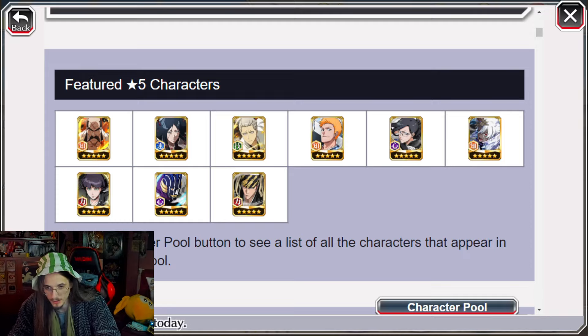We have Unohana as the new banner character - the Desolation Summons one - with Ichigo Daddy and Toshiro. There are also some other interesting links, like Mayuri and Renji. That's not bad, and there is also a boost that should be resurrected in the future.